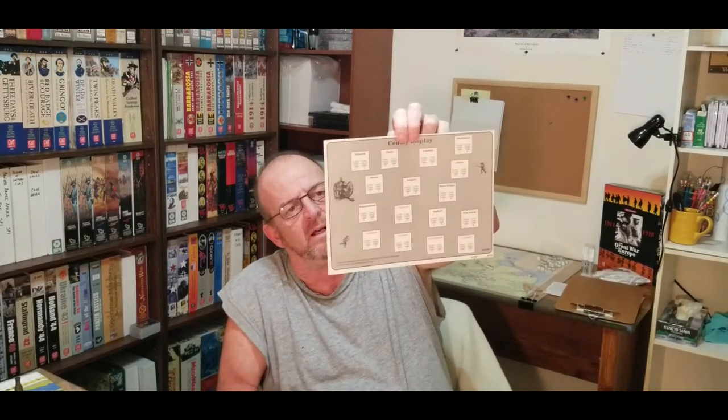You get three or four pages of charts. There's a county supply sheet that only comes into effect in the advanced or grand campaign — if you own a certain county you get supply points — but I haven't dug into that yet.